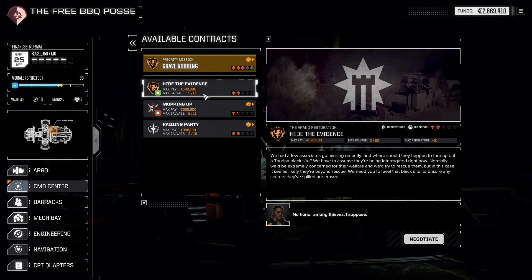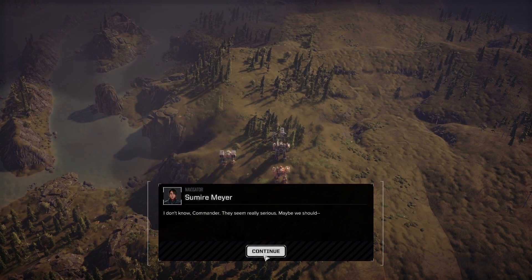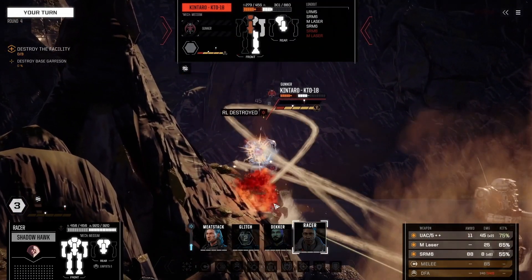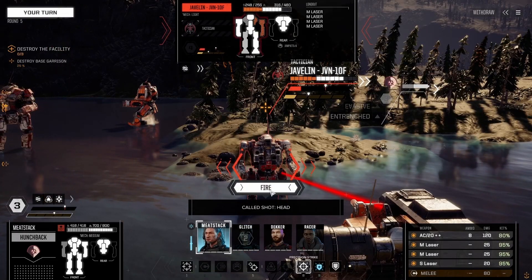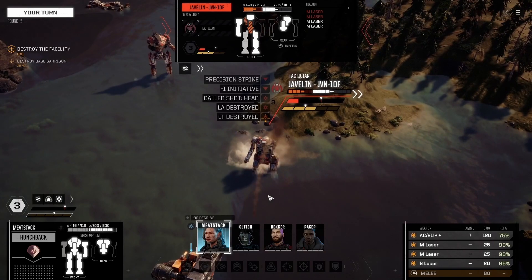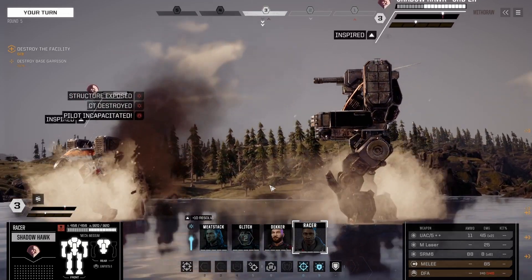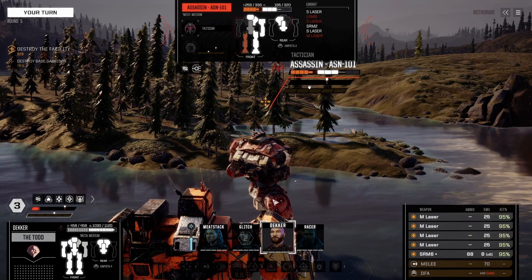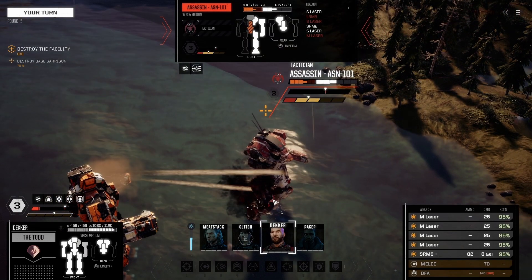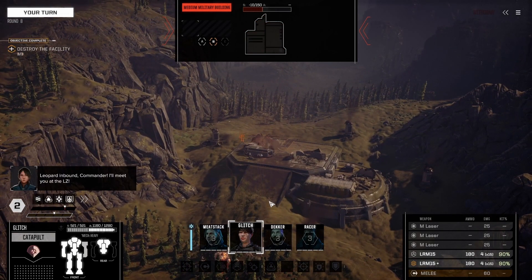Previously on Bad Dad Gaming: we have a stalker now, and we need to destroy a base. An automated warning plays: 'You're entering a restricted area — withdraw or you will be fired upon.' Combat ensues; mechs are knocked down with hits to the left arm, left torso, and center torso. The enemy is done. Locked on for physical attack. Leopard inbound, Commander.